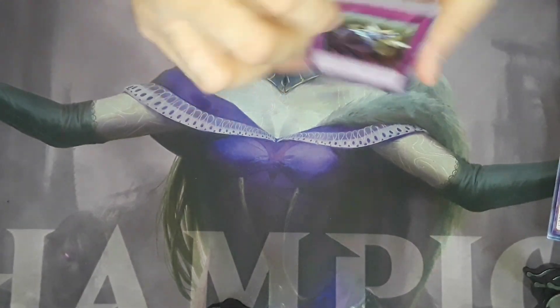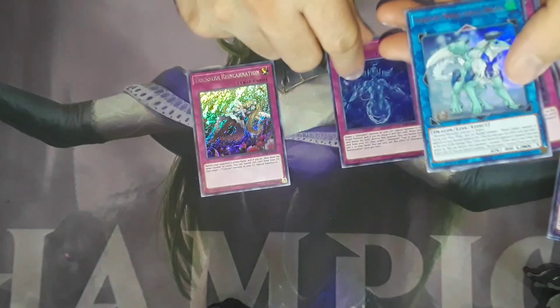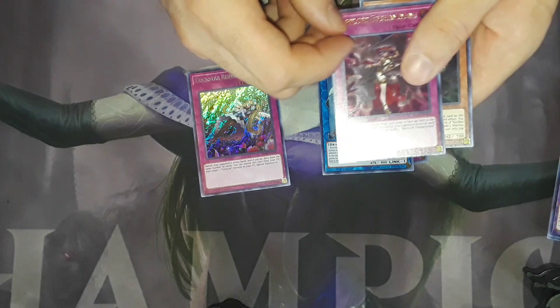Last pack guys, last pack! We got another Reincarnation, another Ultra Geese Magnification, an Emduke, a Dark Lord Enchantment, and an Iron Knight.